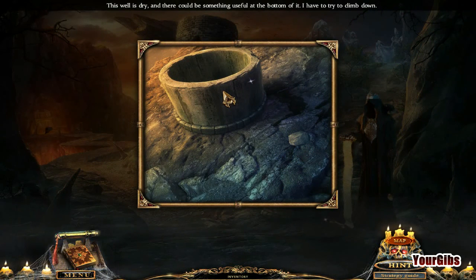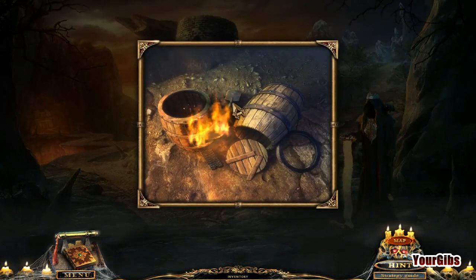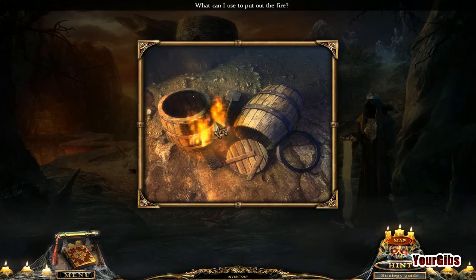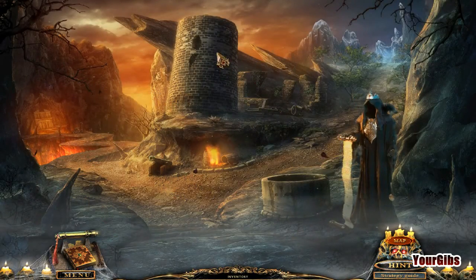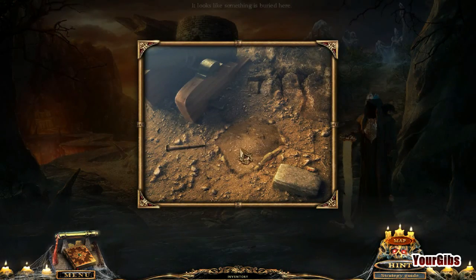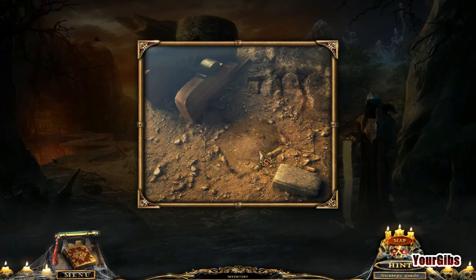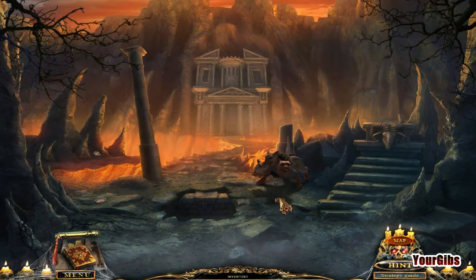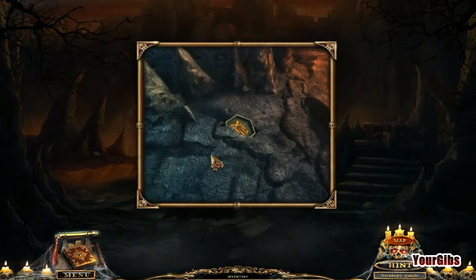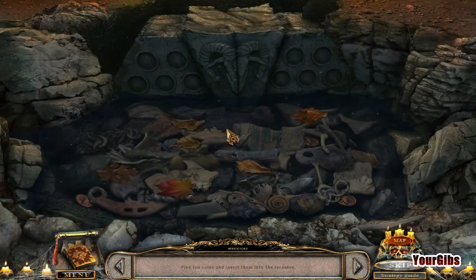This well is dry and there could be something useful at the bottom — I have to climb down. Everything's on fire; we need to get water here. Looks like we have a cannon with something in it. Something's buried here. Here's all the runes — how do I get them out? The answer: find ten coins and insert them in the recesses.